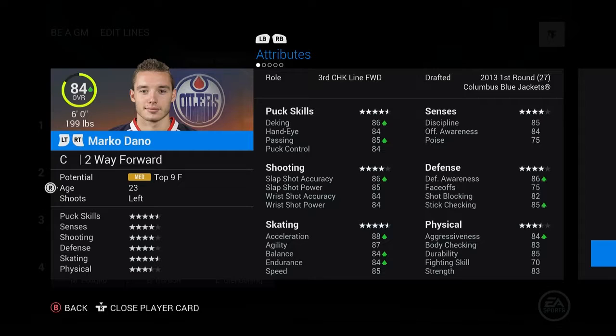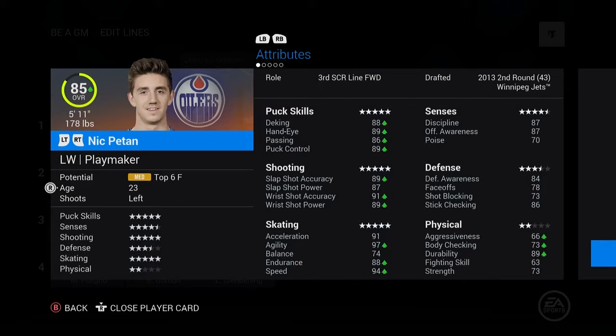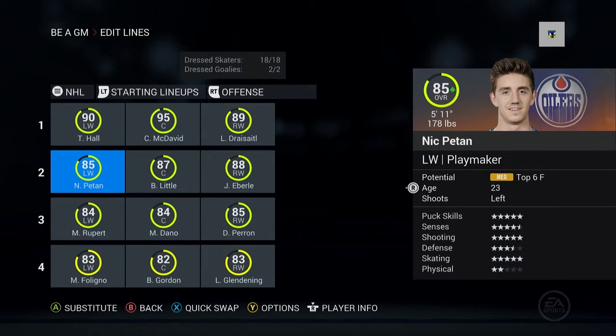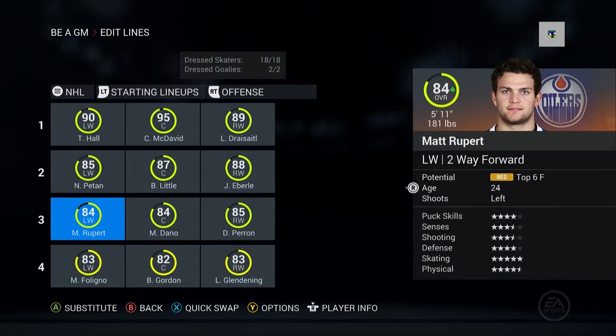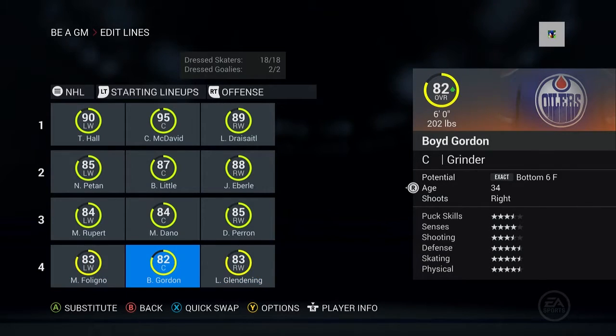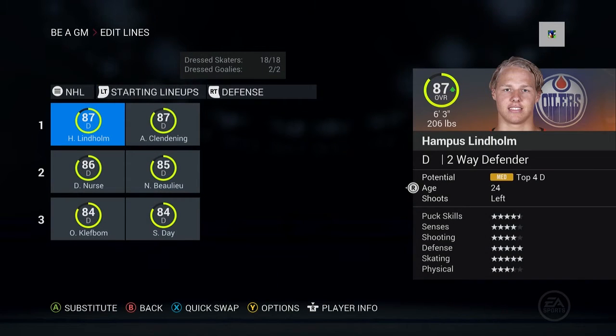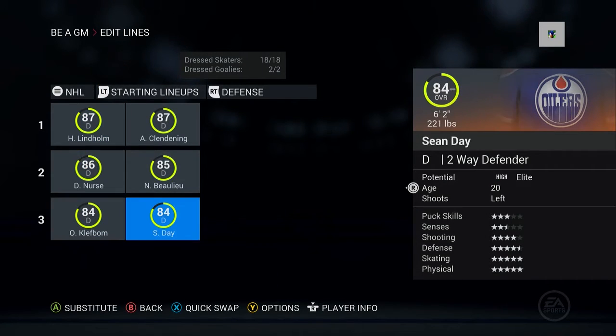On the third line, Perron is there with Dano in the middle. Dano has 75 faceoffs — that's pretty good, not as good as Patan's, but you guys were saying Patan would probably be better on the wing shooting the puck. Rupert's here too, and then the fourth line is pretty much the same as before.